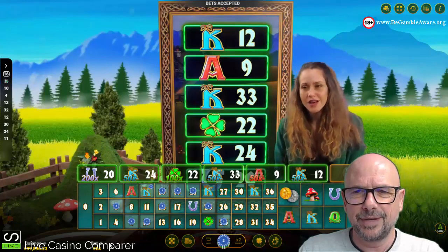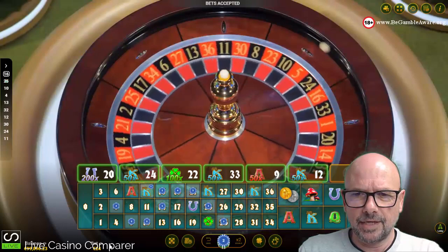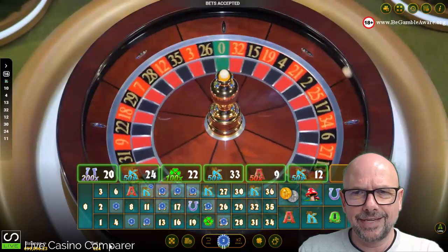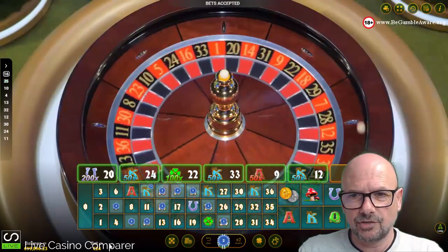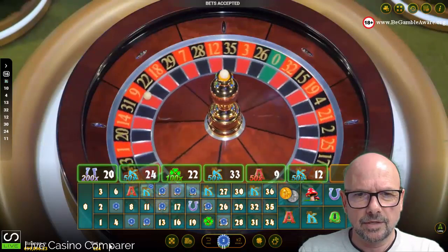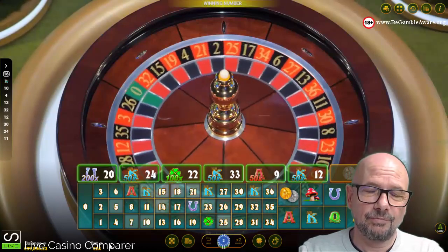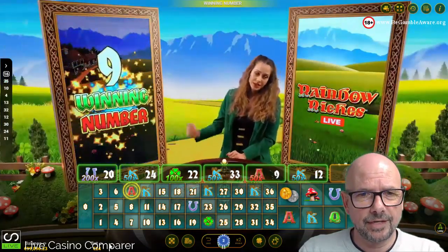As I said at the beginning, this game is a little less complicated than Sevens on Fire, because you're not getting the symbol win having an impact on the multiplier you get on the main roulette game. So it's an easier game to play overall.